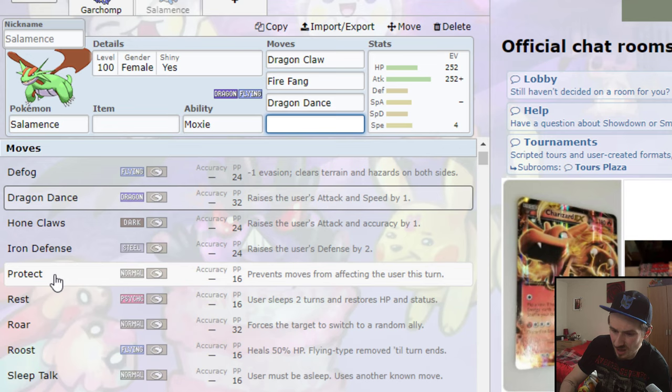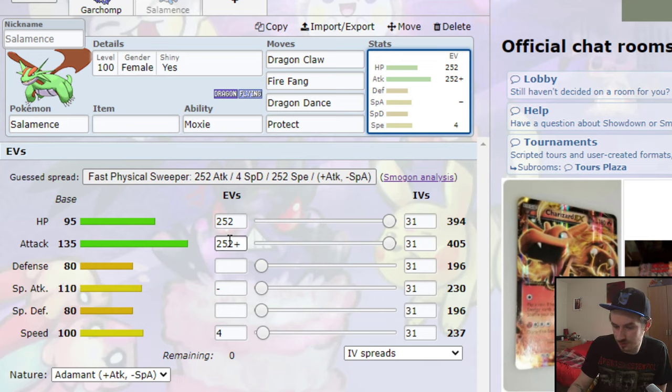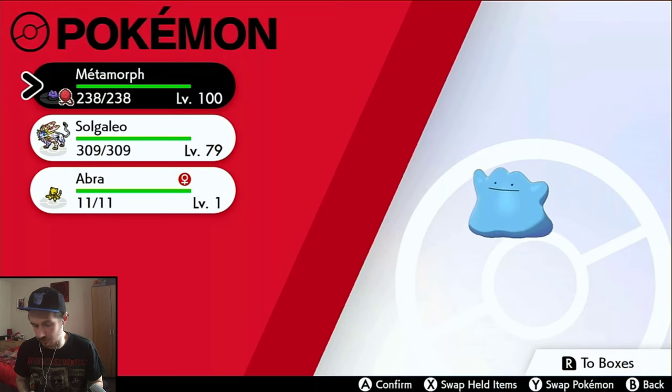For status moves, Dragon Dance is definitely going in. And maybe Protect as well. So we've got Dragon Claw, Fire Fang, Dragon Dance, and Protect — a general physical attacking build. No special attacks, so the Adamant nature with minus Special Attack is fine. That's the Pokemon we're going to build — let's go back to the Switch.